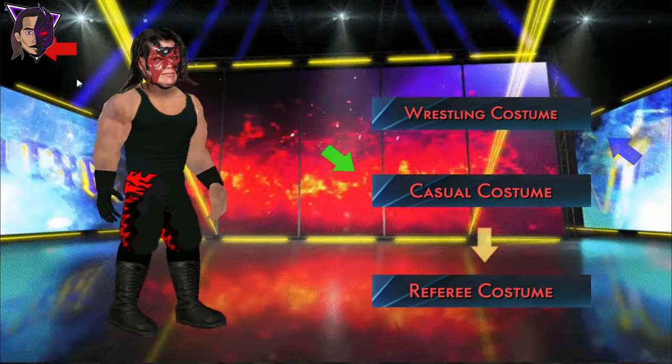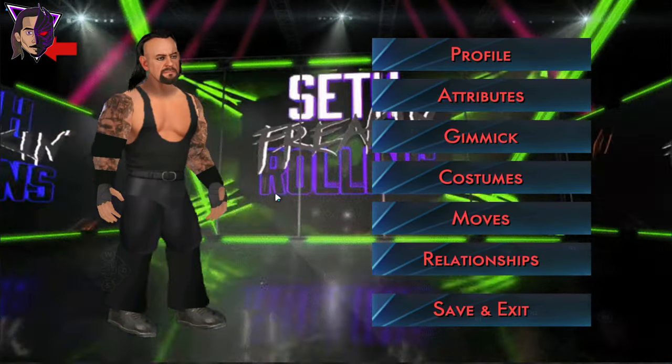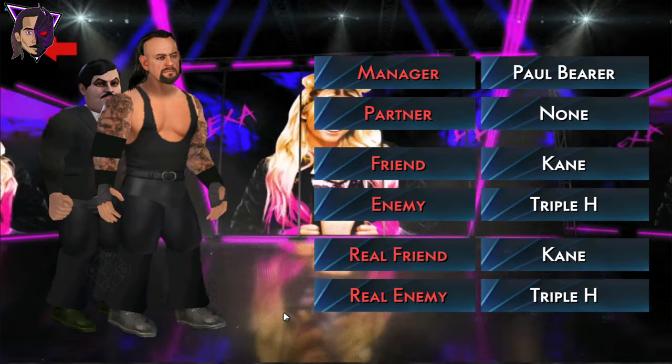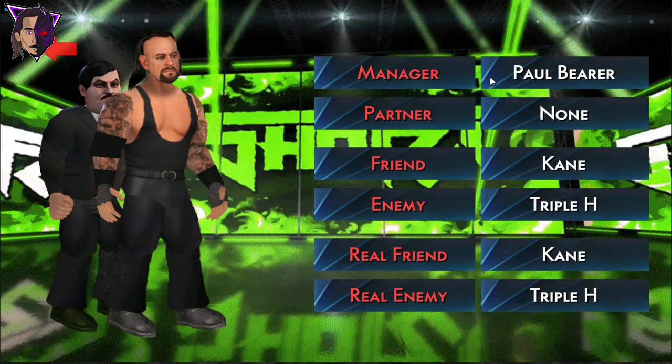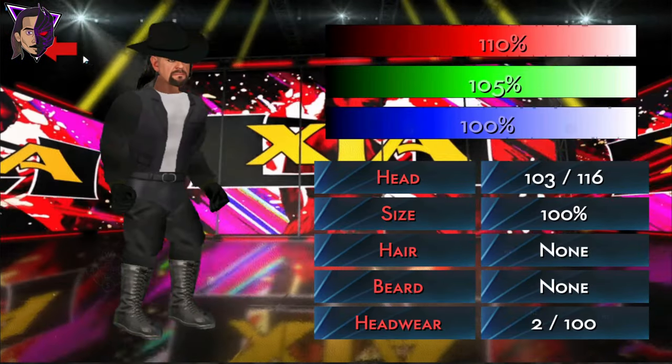And that's all for the Big Red Machine. Moving on to the next character which is the Dead Man, The Undertaker. Here is The Undertaker, Paul Bearer added as the manager, and his casual costume.